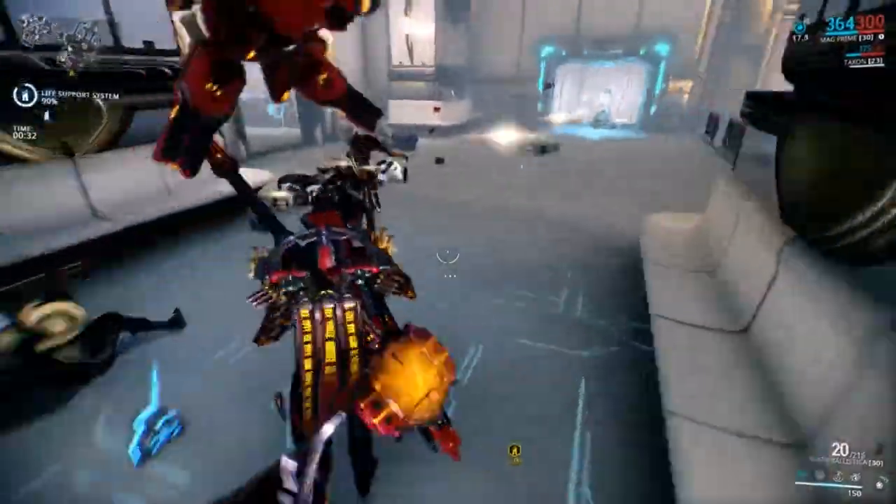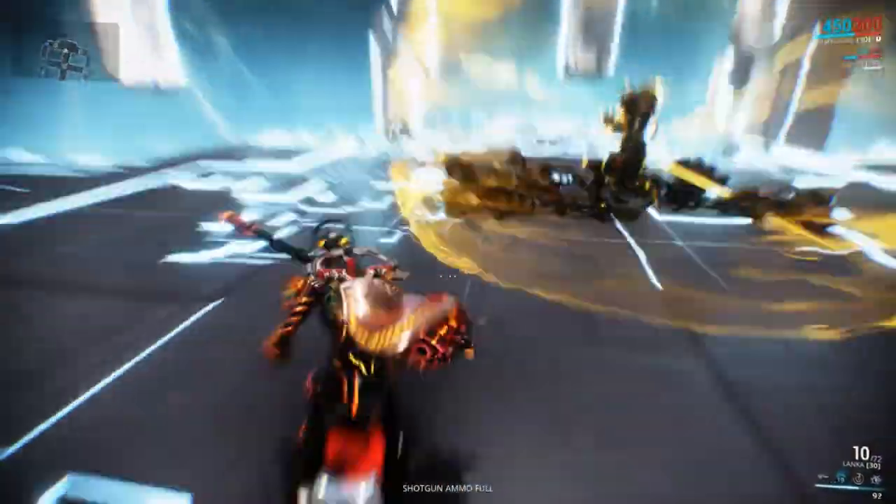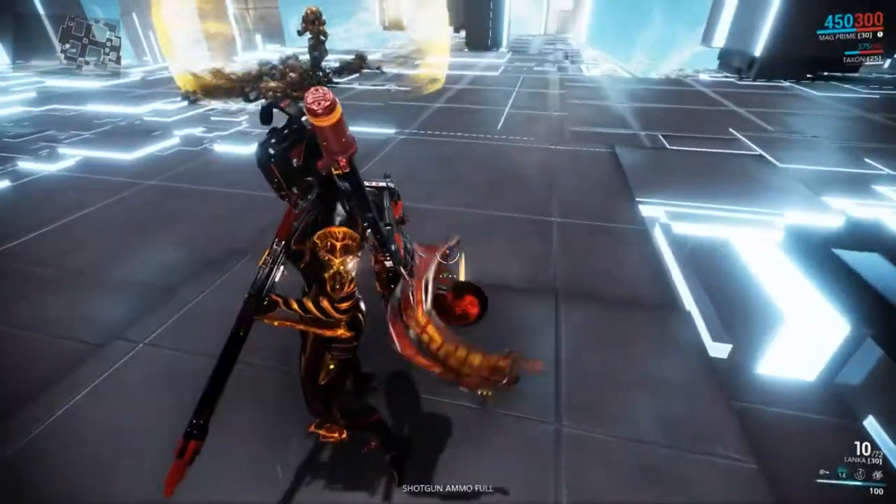First off, Mag's passive ability is called Magnetic Attraction, and this causes her to have a magnetic pull on pickups when bullet jumping, allowing you to have the sentinel vacuum effect all on your own.